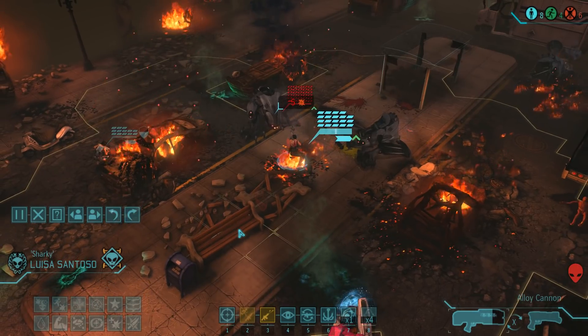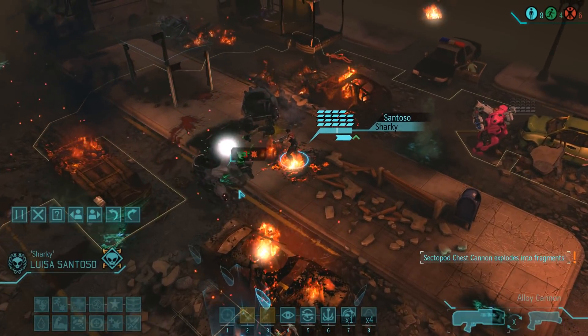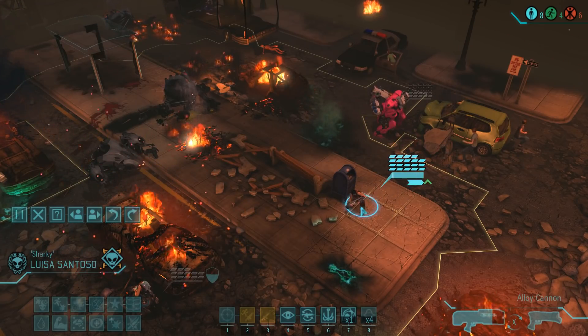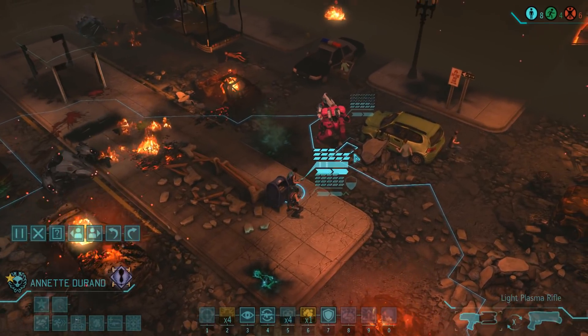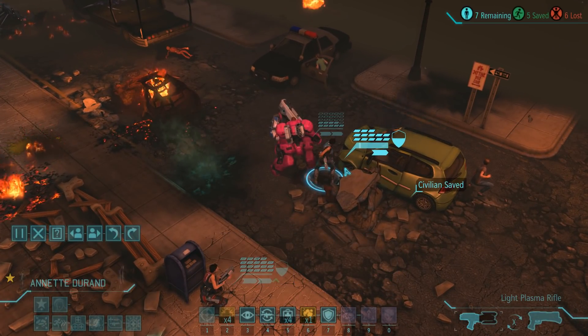At this point we could go for the second shot, but Annette also has one left and she does hit that one to give us another kill. For some reason the enemy does not explode at all upon death. We still have half a move left with Luisa, so let's use that to retreat further — there is still another chrysalid roaming around. On the alien turn our enemies do not even show themselves, but let's be careful, patch up our mech trooper, and send Luisa back out to scout.